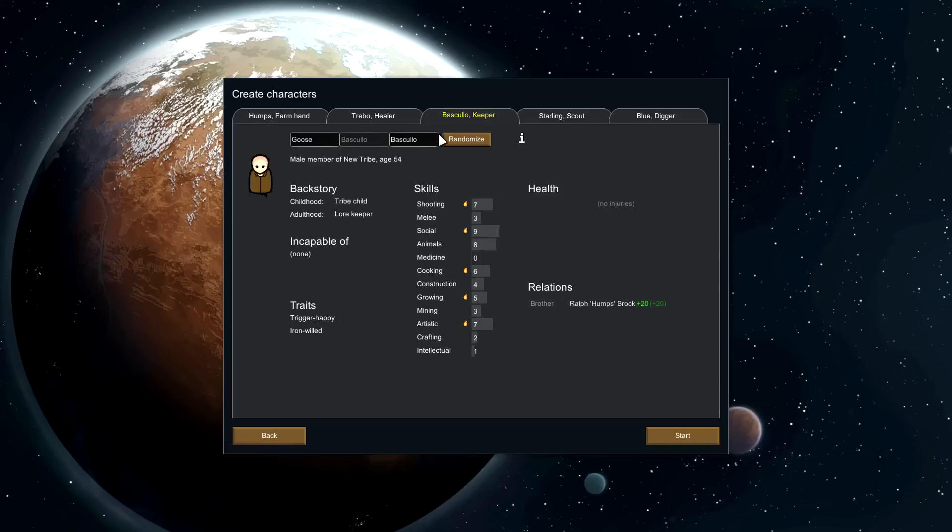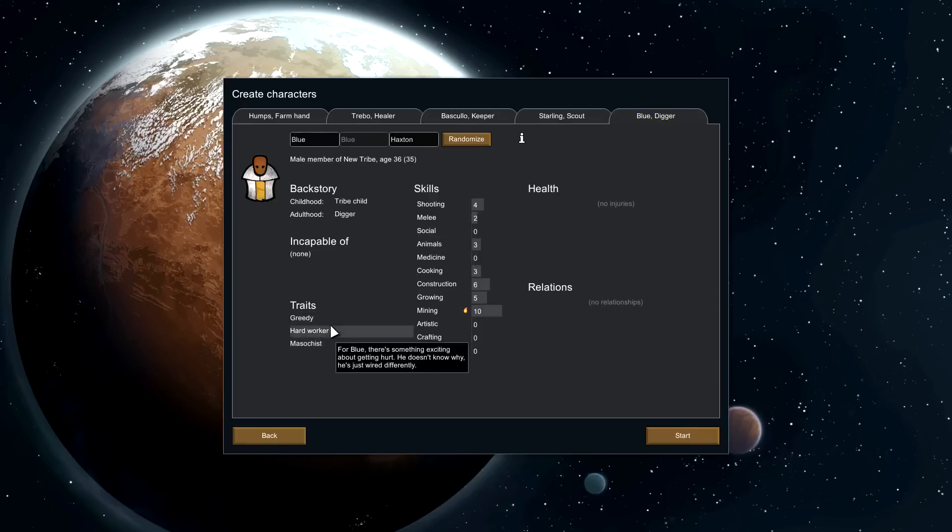Whoa, that's a much older brother. Trigger Happy and Iron Will, decent with shooting, social, cooking, growing — okay. Pretty good. Jealous, Power Maniac, Psychically Sensitive, mining and shooting — okay. Slowpoke, T-Toddler, Psychically Dull — decent with melee. Hard Worker, Masochist, Greedy — really good at mining.